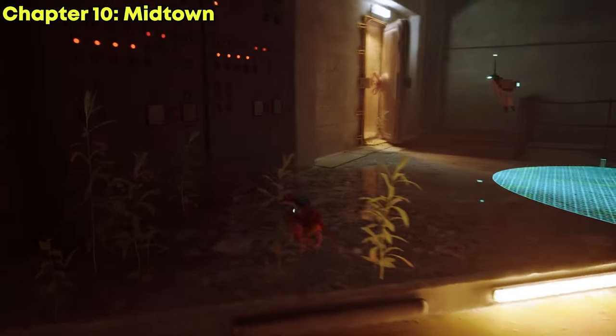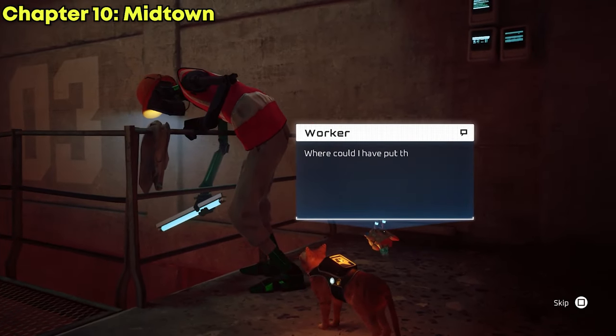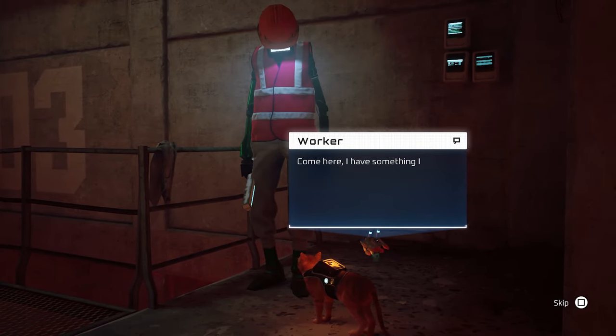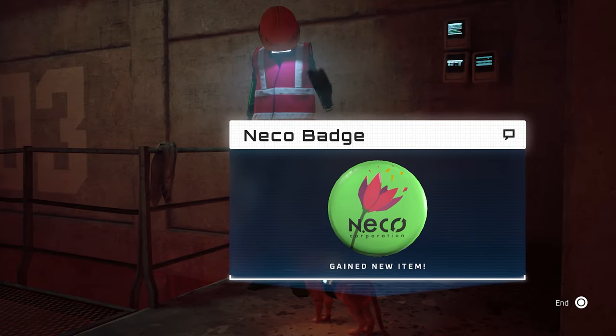Continue progressing and go up to the worker, talk to him, grab the neko badge, and that's done. You should now have every badge. I hope this video was helpful to you — I'll see you guys in the next video, bye!